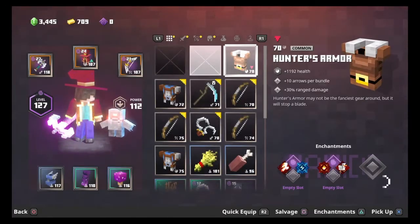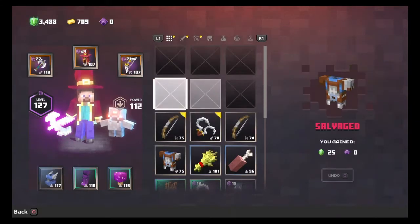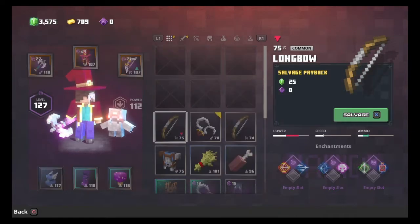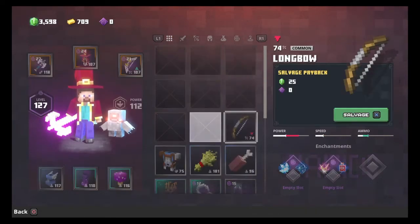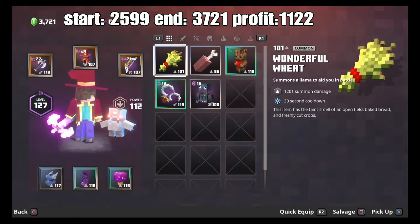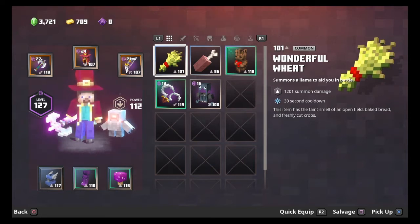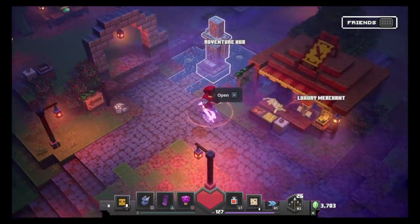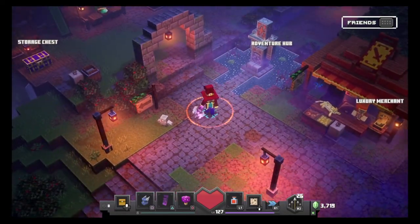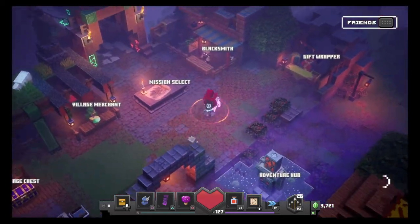Let me salvage all the stuff I don't need — it gave me a lot of gear I'm not going to use. All right, so we now have 3,721 emeralds. I'll put the profit on screen. That's how you do the emerald farm — I hope you guys enjoyed the video. If you want to know anything else Dungeons-related, let me know.